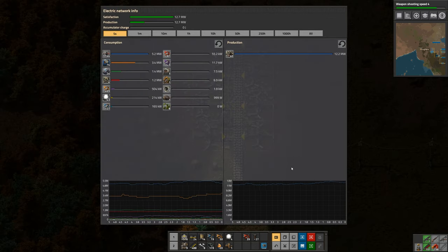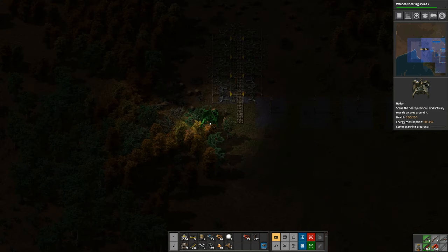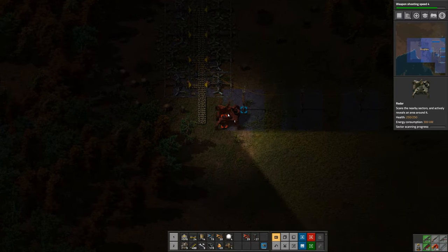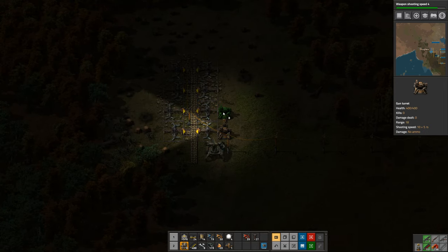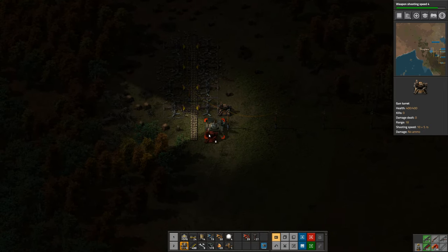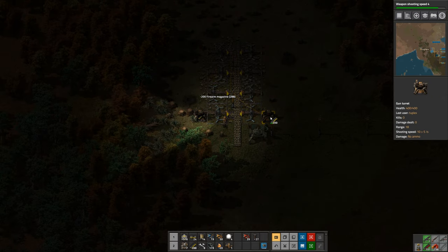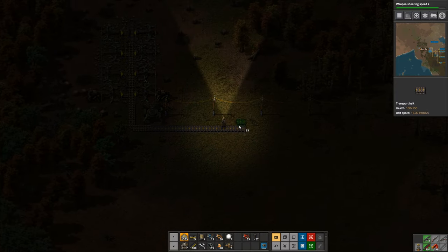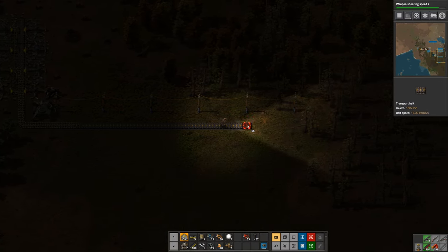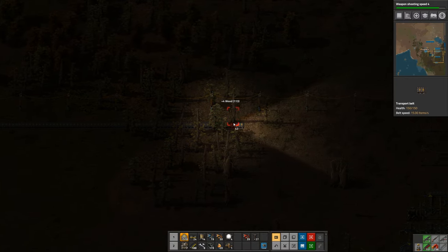I think I can get away without having a radar over here, but let's just go ahead and do it. We'll throw down a radar, and I will put in a couple of turrets — one there and one over here — and let's give them half a stack each of yellow ammo. Then I'll just run the belt over and connect this with the other stone belt that I have already.